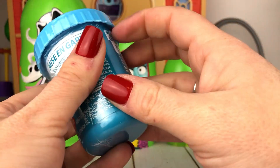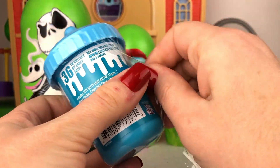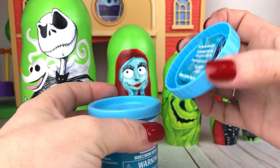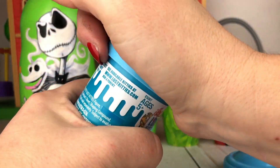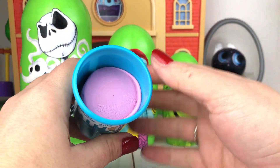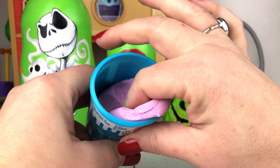Next up we're gonna open one of the Lost Kitties, and it comes in this cute little bottle. Open up the lid, we have our list, and this part which looks a little bit like Play-Doh. Ours is pink — let's get in here and get ours out.